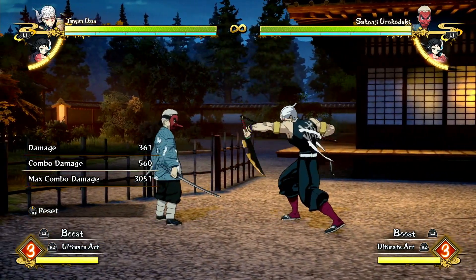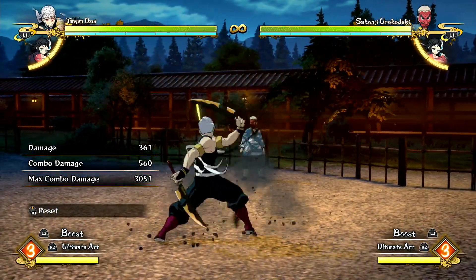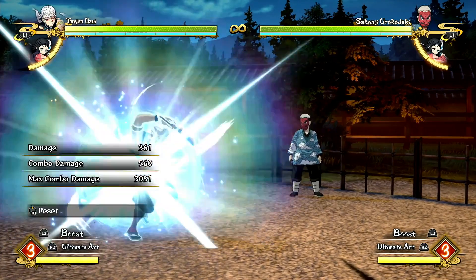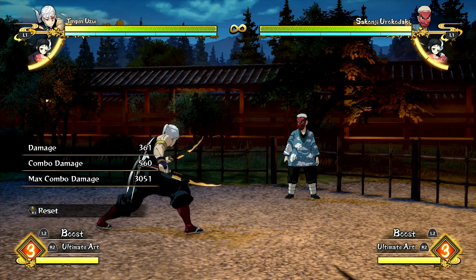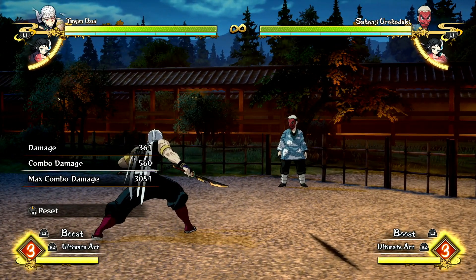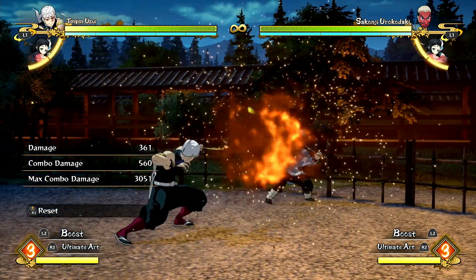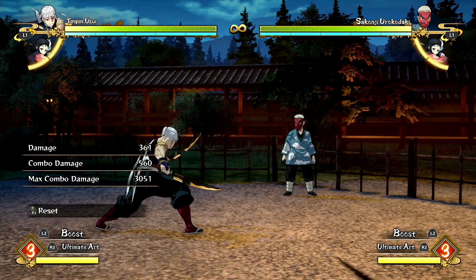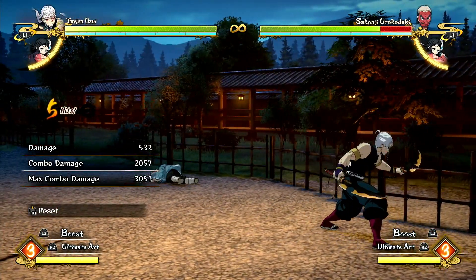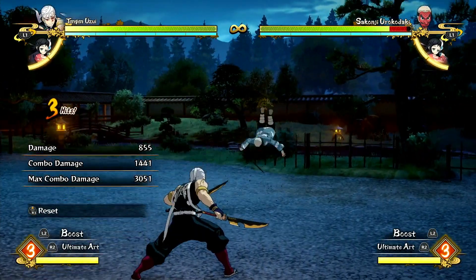Now we'll showcase his heavy attack — I feel like it's one of the better ones in the game. It's got really good range, it's really quick, and from a certain distance it's safe. From maximum distance it might be safe on block — I think the only way you get punished is if they have a level 3 dash speed, but don't quote me on that. It's not as safe as Nezuko's, who has the best heavy in the game, but Tengen's is definitely really good. It's really hard to punish. And it launches them into the air when it hits, so you can follow up with an air combo.